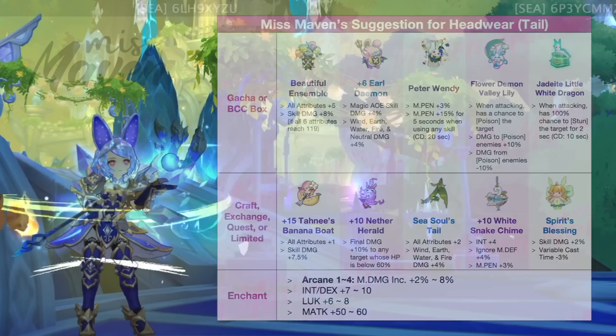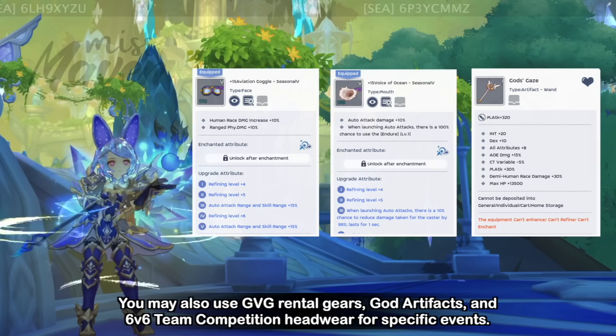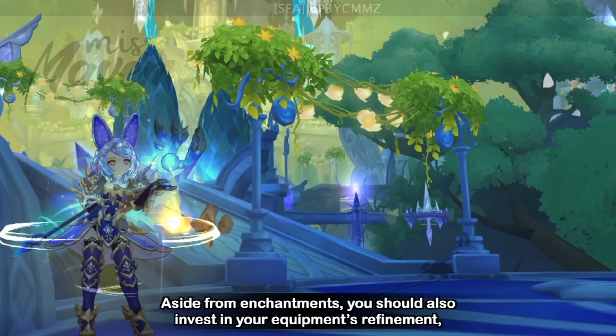Take note that you may also use GVG Rental Gears, God Artifacts, and 6v6 Team Competition headwear for specific events. Aside from enchantments, you should also invest in your equipment's refinement, enhancement, and reinforcement as they provide additional defensive stats.